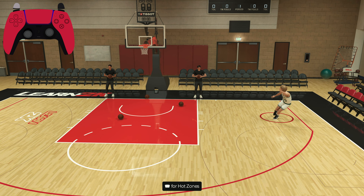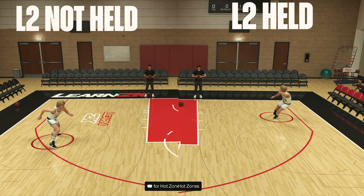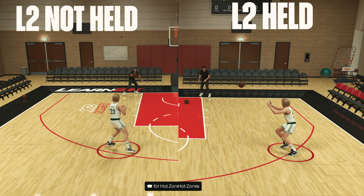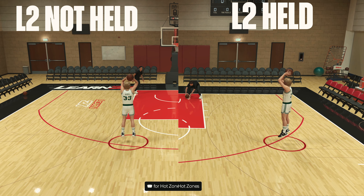I mentioned that holding L2 will assist you in getting behind the arc, so I wanted to do a side-by-side. On the left side I'm not holding L2 at all; on the right side I'm holding L2. As you can see, the L2 animation plays a role in getting behind the line. The earlier you hold L2 before the pass is made, the more consistently you'll catch the basketball behind the three-point line.